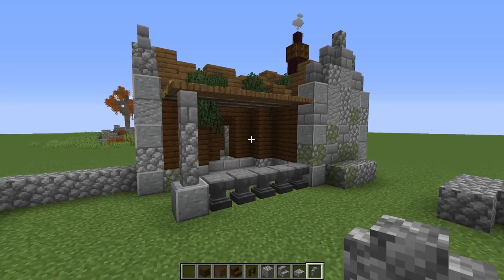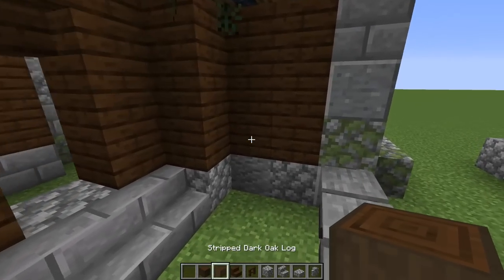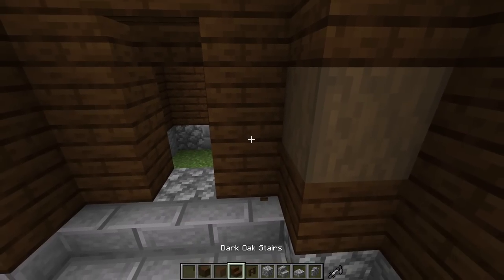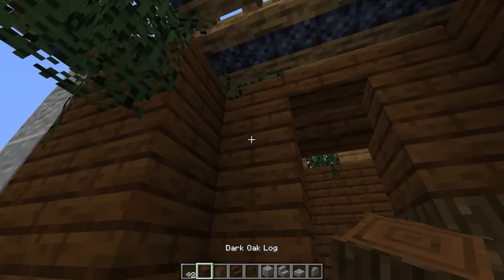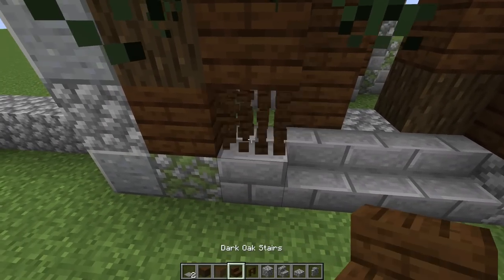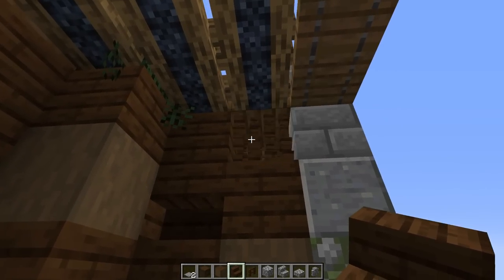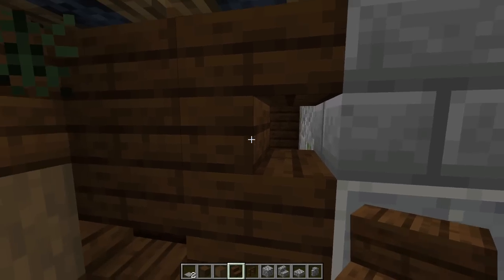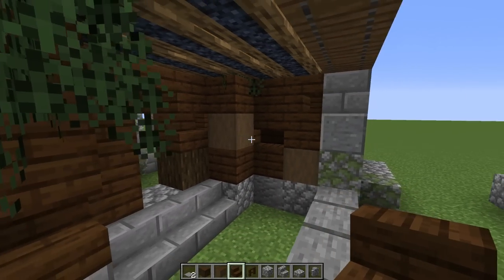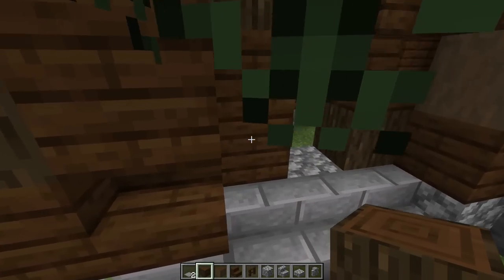The house is looking awesome, but one thing I really want to do is break up all this dark oak. Coming in with stripped dark oak and regular dark oak logs in certain spots — this makes it look so much better. Also bringing in some stairs and twisting them inside the walls so it looks a little more broken. Some of these you can actually twist so you can see the holes going through, which looks really really awesome.